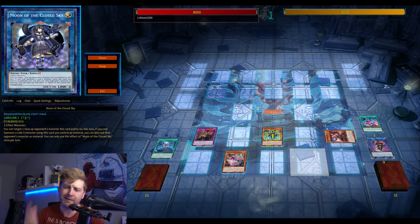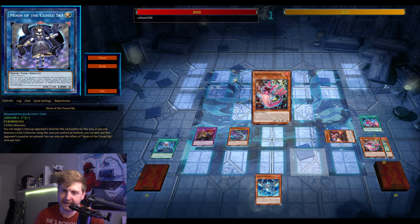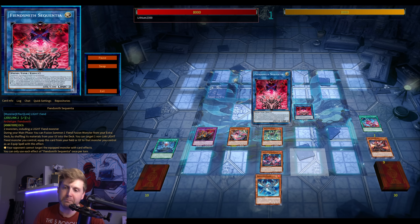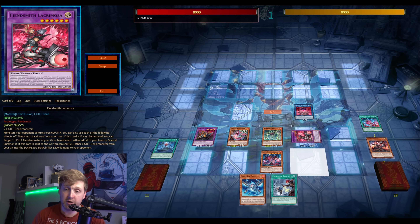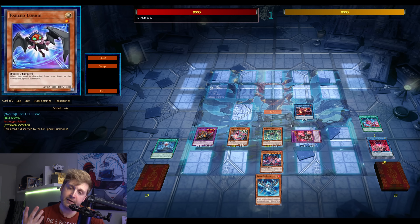Keep in mind the fusion on the left is an omni negation, so your opponent can't really Nib or Imperm it. If they have one hand trap, that's not enough. Snake Eyes as an engine can already play through hand traps with Flame Bird, but this gives the deck even more layers of protection during the combo.